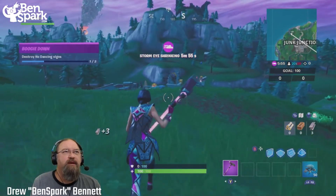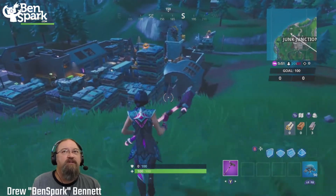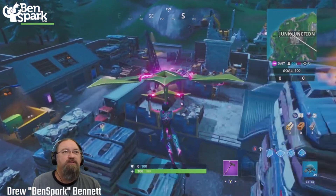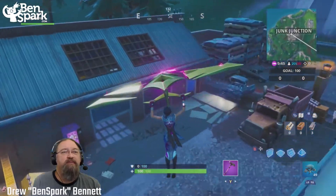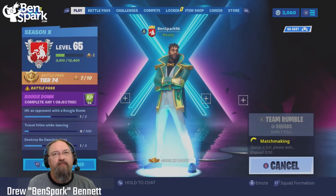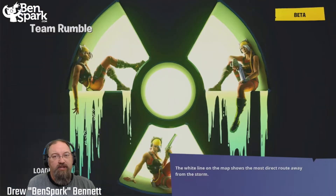Because who knows who's going to be coming down and wanting to destroy the sign themselves — somebody else might want to be destroying the sign, whereas I want to destroy the sign for myself. I'm still looking for No Dancing Signs, and I figured I'd switch it up and use the outfit Yonder, because basically Boogie Down is the objectives for Yonder.